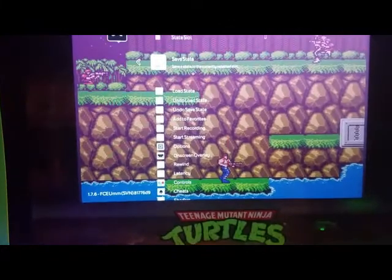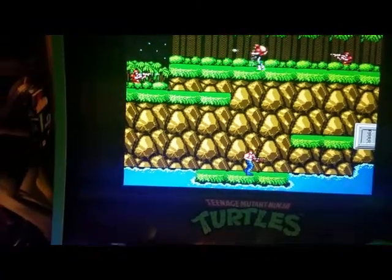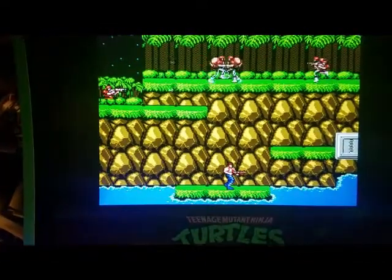Go down to where it says 'save state' and press D to save your progress. Then exit the game by pressing coin and start at the same time. This works for all of the games.